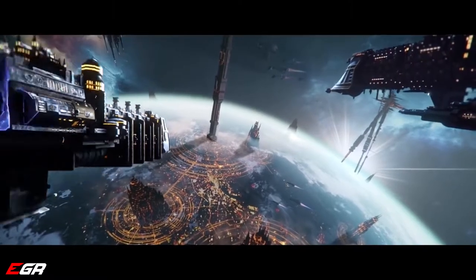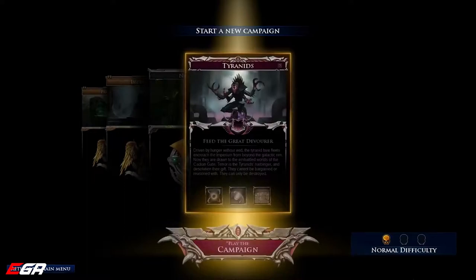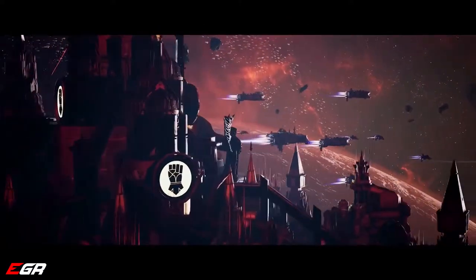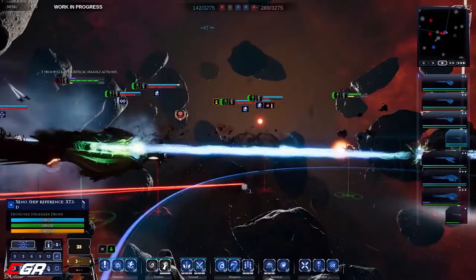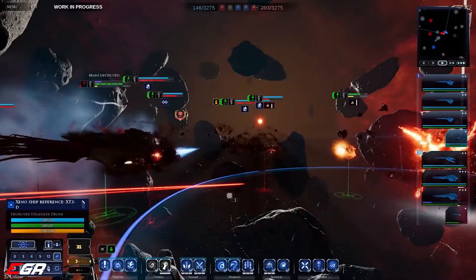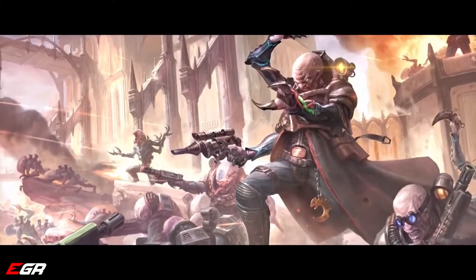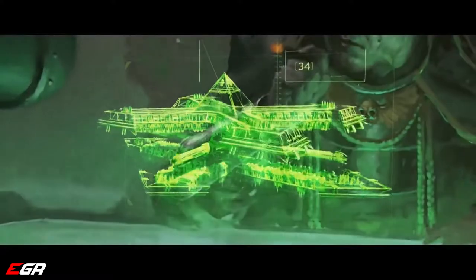Battlefleet Gothic Armada 2 features three grand campaigns controlling five factions, offering Imperial, Tyranid, and Necron perspectives on the greatest conflict to ever befall the Milky Way. Each tells its own unique story, with individual mechanics and completely different ships and strategies available.